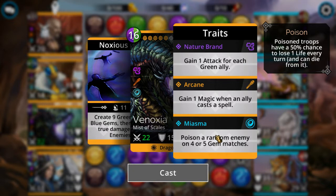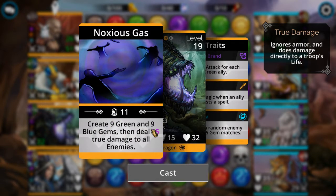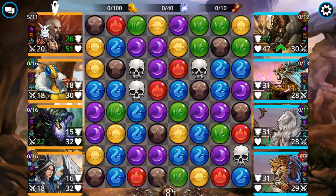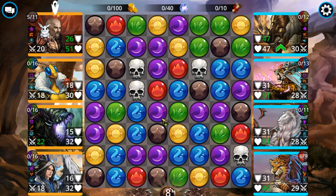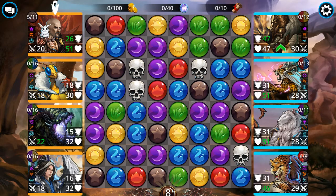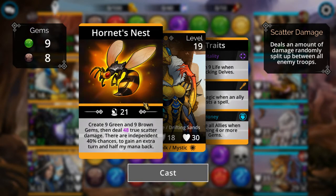There are a fair number of monsters immune to poison, but this character can poison a random enemy whenever you get four or five gem matches. His main ability creates nine green and nine blue gems and deals true damage to all enemies. Those nine green and blue gems are exactly what she needs to cast her spell. The created gems are placed randomly, so if you get lucky you'll get a big chain reaction that fills her up instantly — making this essentially a two-way combo where he's the starter and she's the finisher.